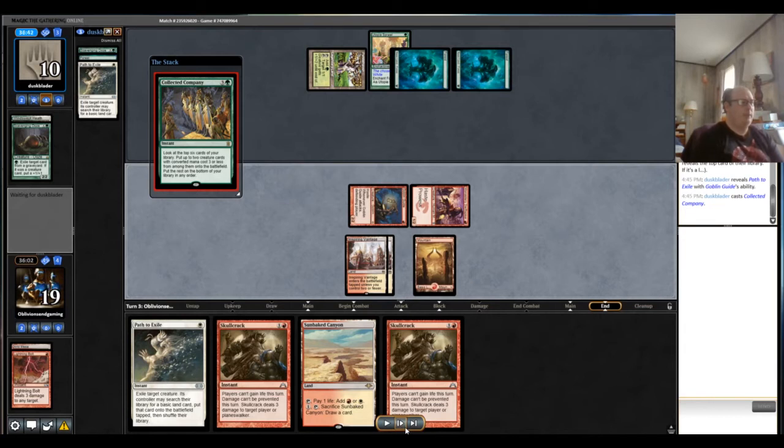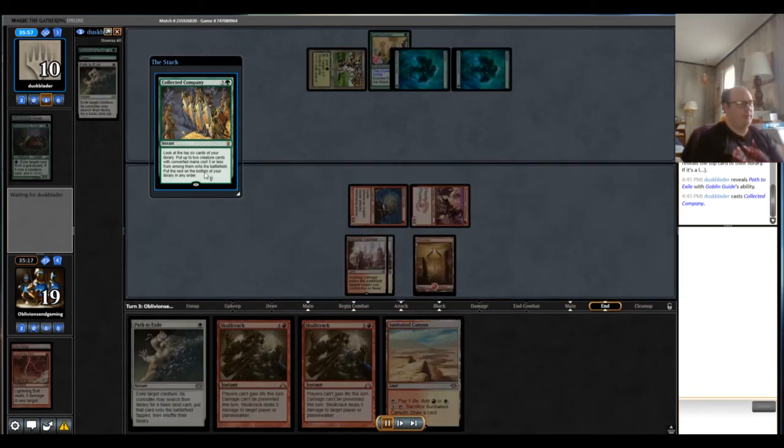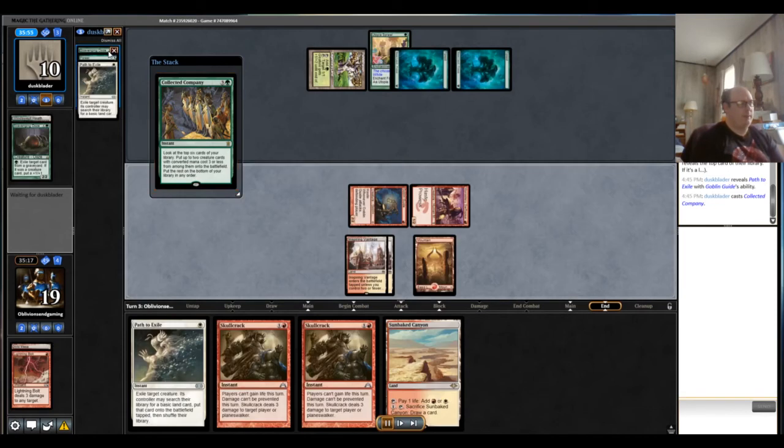We play Swiftspear, then Bolt the Ooze to get it out of the way since it could become problematic. Opponent passes, which likely telegraphs Collected Company. We attack, nothing happens, then they cast Collected Company at end of turn. Looks like the game may have glitched with the Collected Company animation here — unfortunately we don't get to see the end result, but the ending result of this match is we won.